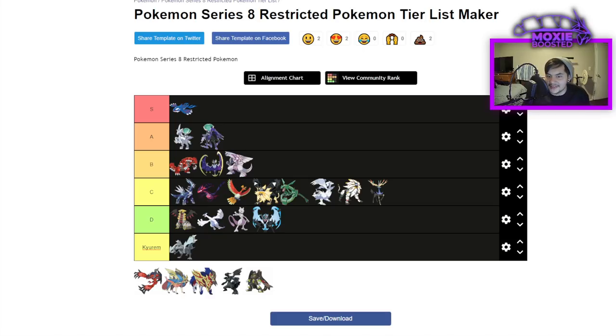Xerneas is C tier. It's hard to use in a format with Dynamax — its damage output isn't as good as you want, it's really weak to Zacian the best pokemon in the format, and it's hard to justify. It was great in Series 10, but not here. Yveltal, on the other hand, is A tier — it's super bulky, great support, good versus Kyogre, good next to Kyogre, and it destroys both Calyrex forms with Foul Play. Running full bulk and still one-shotting certain pokemon is absurd. Next to Zacian using Oblivion Wing is probably one of the best cores right now.